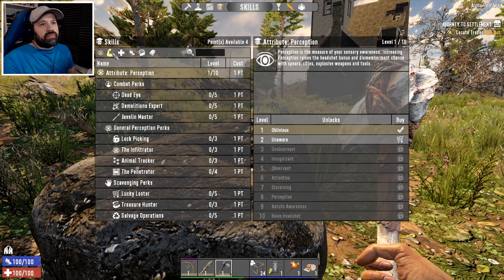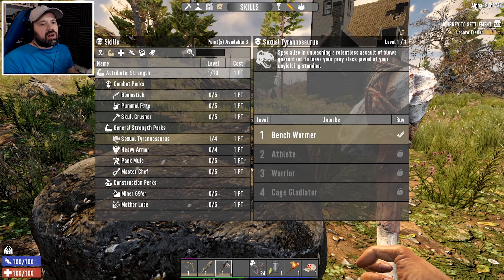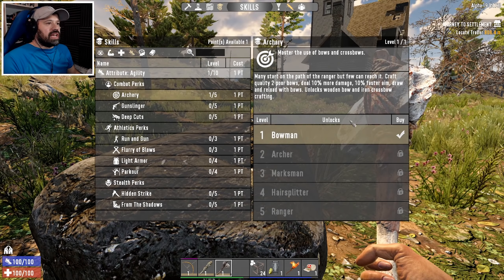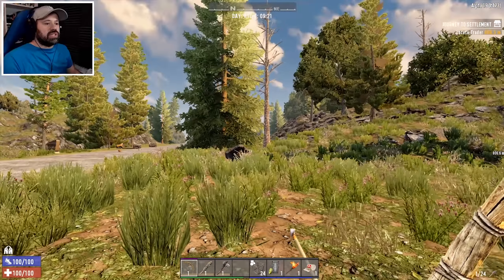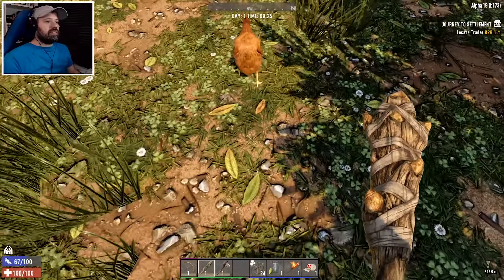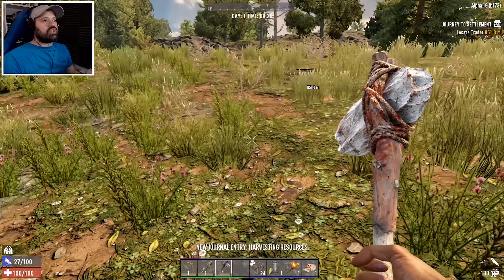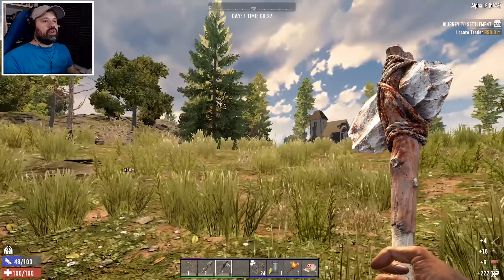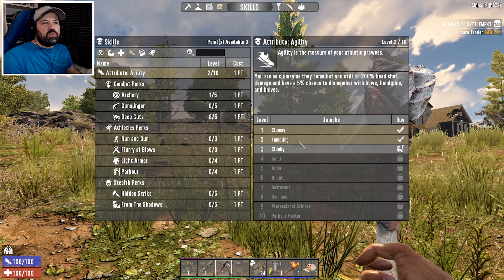Starting off fresh - I haven't played a Navezgane game since Alpha 16, maybe Alpha 17. We have everything default on loot so we shouldn't get any uber loot. Right away we find an automatic weapon hunt book - 'Don't flinch, use this technique to walk your fire into the target when firing automatic weapons; fully automatic fire is more accurate with each shot fired.' That is amazing - you just hold down that button and off you go.